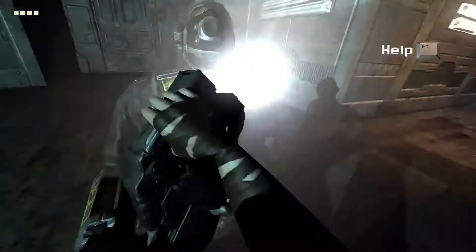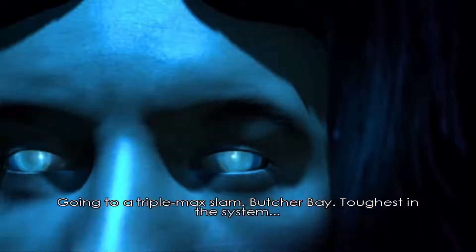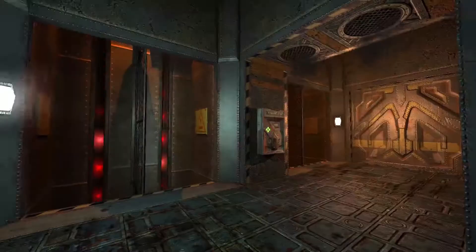With that out of the way, time to start the game. The game starts with Riddick being stalked by some yeti-looking creature. After killing it, a voice asks how he really got his eye shine. This makes him remember his time at Butcher Bay, a supermax security prison. The rest of the game follows Riddick's increasingly elaborate antics in order to break out. Without going into spoilers, let's talk graphics.